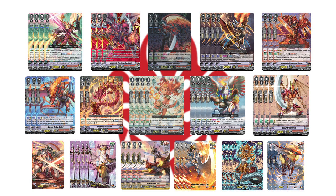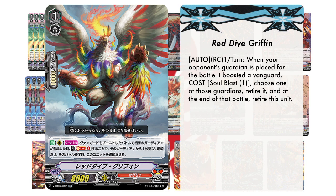For combos and strategies, remember that Red Dive Griffin makes a 2-to-pass a 1-to-pass. That said, you've got to be really careful about how you use it. You've got to make sure your opponent is done placing all their guard cards. You can't just spring up and immediately retire a guardian the moment they start thinking about guarding. You've got to wait until they officially declare all their guards before activating the skill — especially playing casually, wait until they're confident they're going to guard.